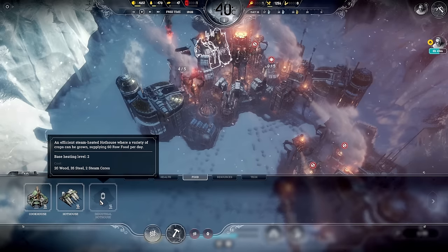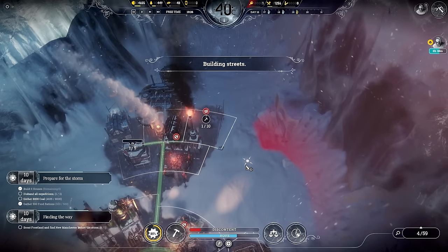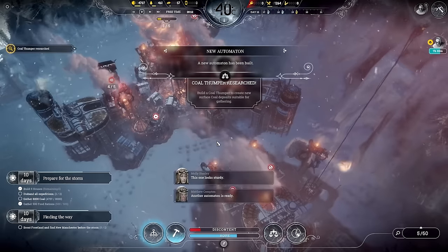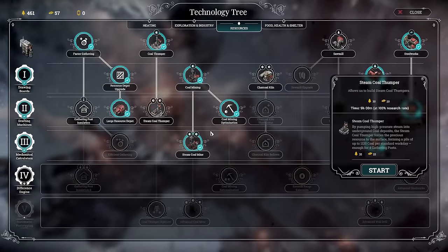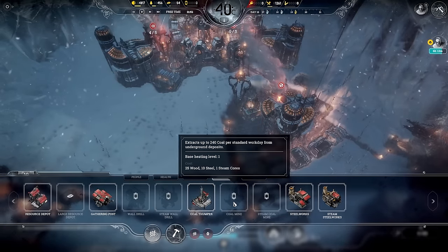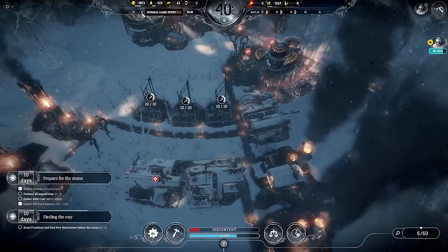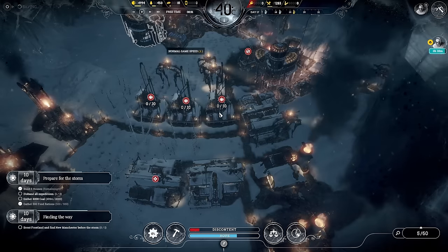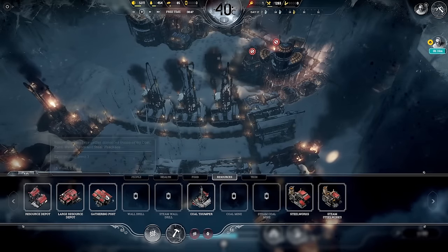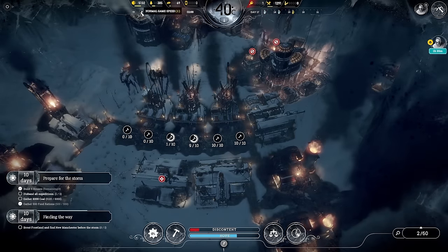Coal thumper researched — steam coal thumper, because we want to get that one going. I don't think coal thumpers take steam cores — no, it's only 15 wood, which is nothing. Let's do a row of them here — three, I think. We've got enough automatons now, we've got 14. Let's get one automaton on each of those, and then we need some gathering posts. Let's do six of those and get two automatons on there.